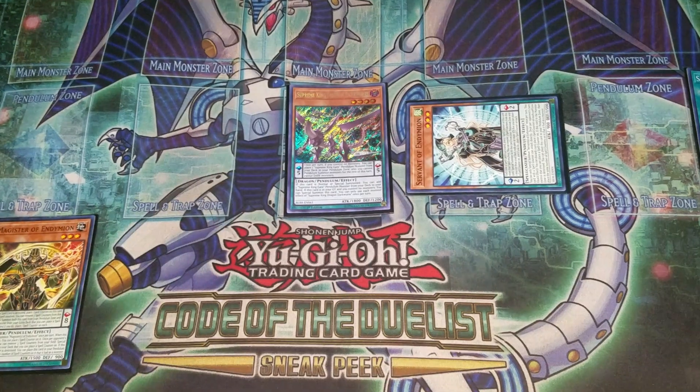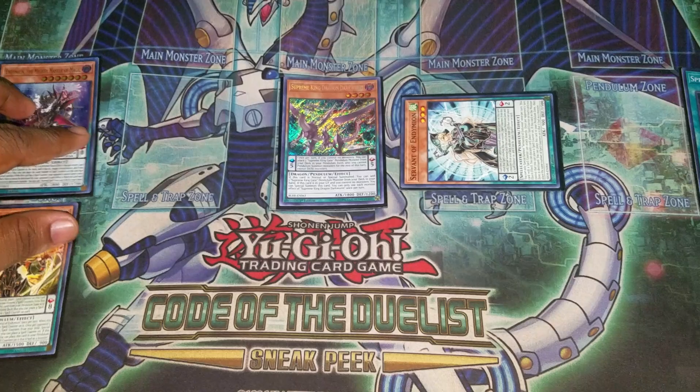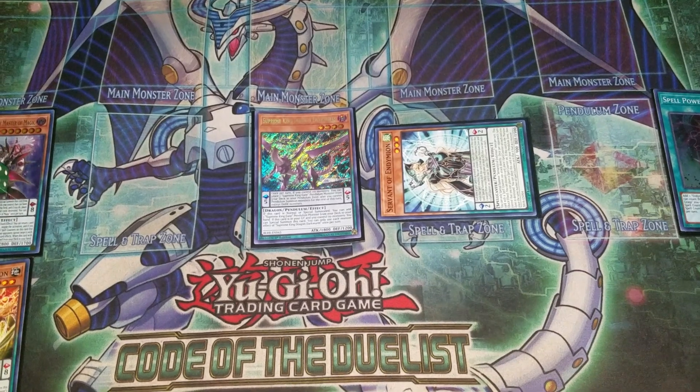I'm going to remove all three counters to summon my card. I'm going to use this effect — it's one effect, by the way. So from removing it into scale, it automatically summons from the deck as well. And because I summon from the deck as well, I get to place one counter on both.